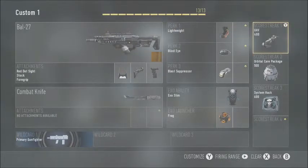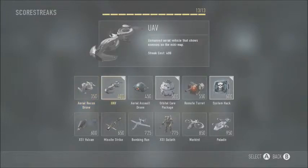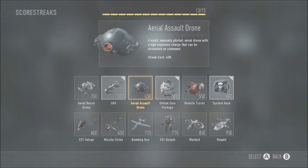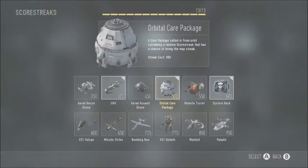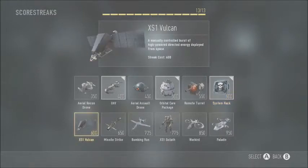Let's get to the killstreaks. Aerial Recon Drone pilots around and tags enemies so they pop up on your minimap. UAV — very good. Aerial Assault Drone is a small manually piloted explosive drone. Care package, remote turret. System Hack disables everything — it's like an EMP, and it's really annoying because your screen just keeps flashing 'system hack.' Vulcan is a manually controlled burst from the air, like a laser beam that destroys everything.